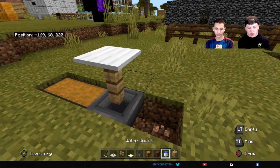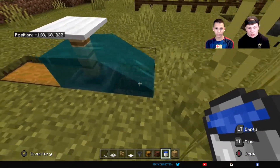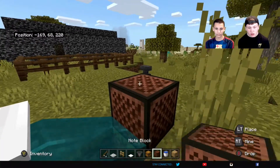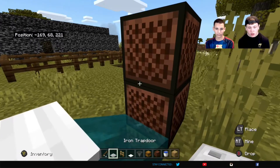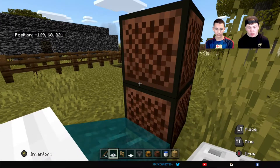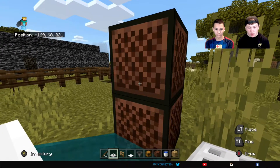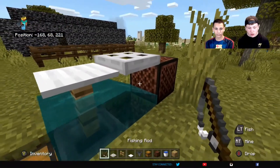Then you're going to place down a bucket of water on the fence so it runs in. Take a note block, and put an iron trapdoor off the side of that. Delete that block — you don't really need it — and there you go.